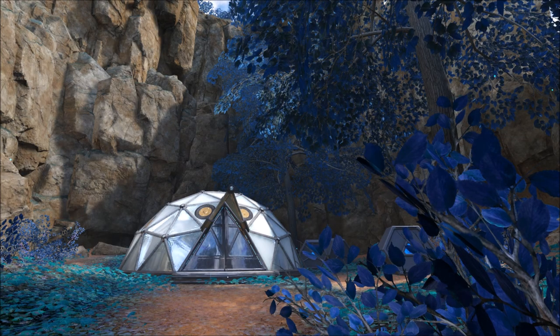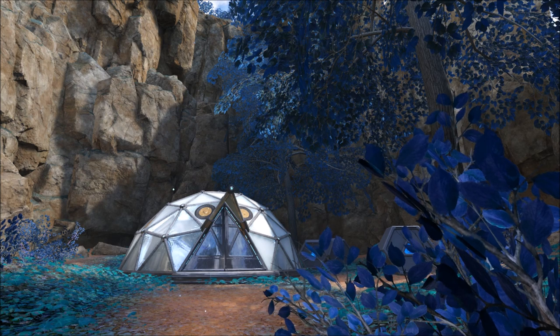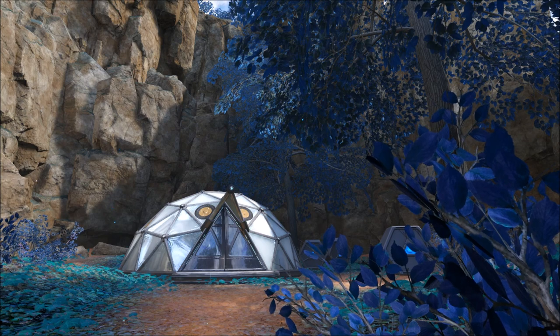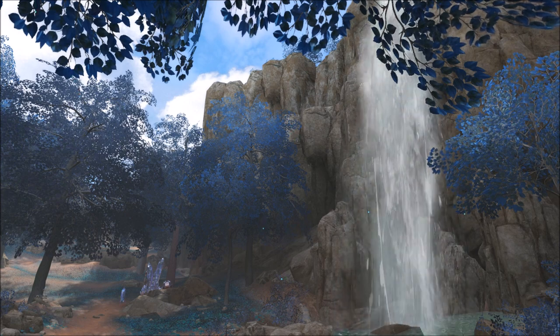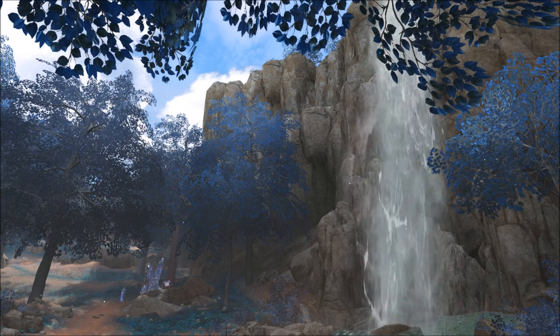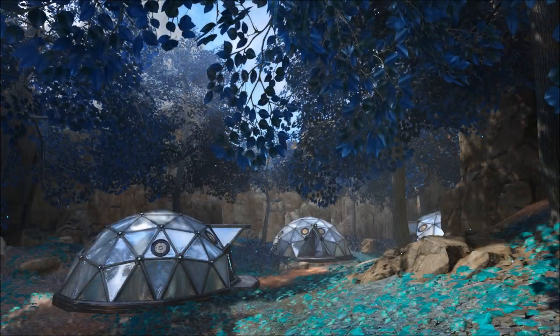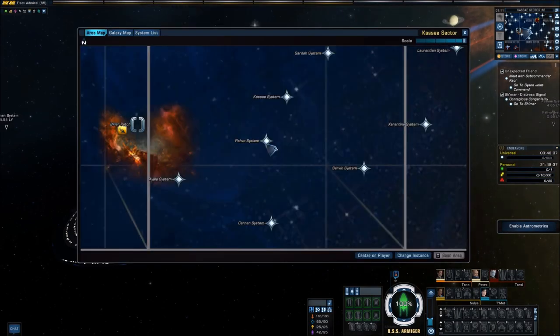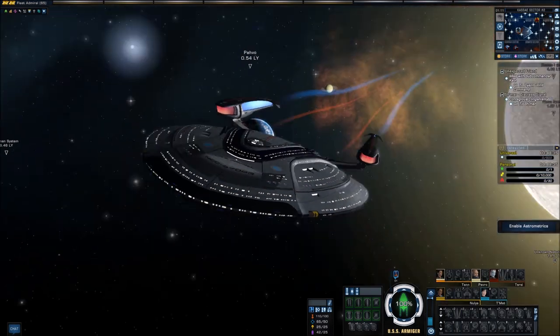I of course joke. Parvo is a sentient planet, in a way — it has a very interconnected network of telepathic lifeforms, from the native sentient species to the plant life itself, bolstered and supported by crystalline structures that act as antennae with even subspace properties. While benign, the planet's collective mind has been coerced before into acting out, so it's a protected world and the Federation maintains a Vulcan science team here 24/7. Since our interactions here it has been mercifully quiet, so we move on.